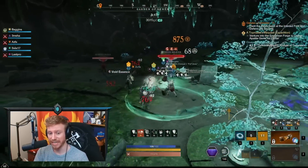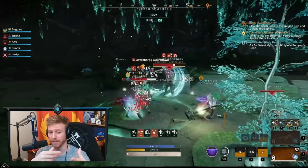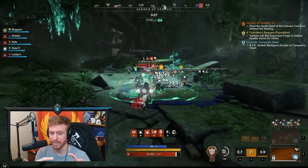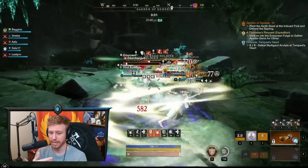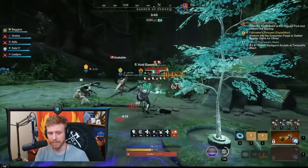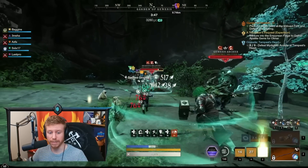Typically in runs I do, the tank takes the mobs on the left-hand side first. I like to put Sacred Ground down ahead of time. You usually spend a little time fighting on the left, then the fight moves to the other side of the tree. We're constantly trying to make sure all my AOE heals are placed on the players, and now you can see the fight is moving to the right side — we've got the soldier.